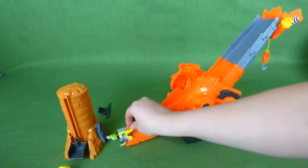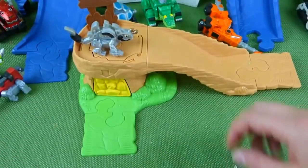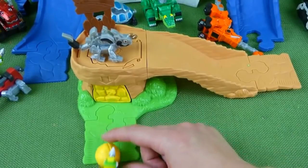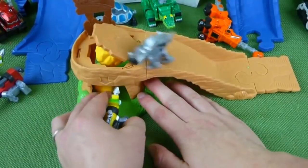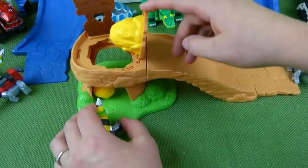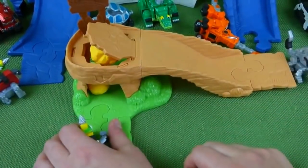And it knocks him over. Scrap-It goes up here and he's messing around trying to find all their ore and steal it. And Revit takes the ore and he's going to hide it. Not only is he going to hide the ore, he scares Scrap-It away. And so this pops up like that and scares Scrap-It away. And you can hide the ore in here like that.